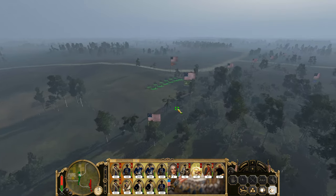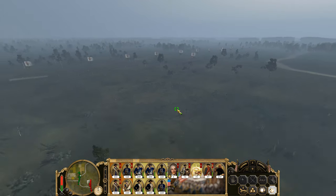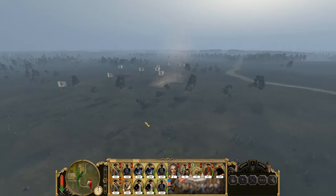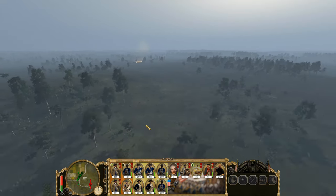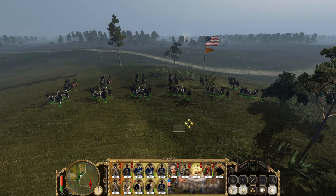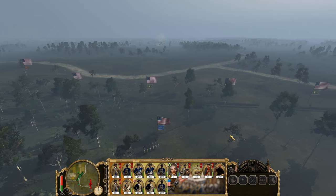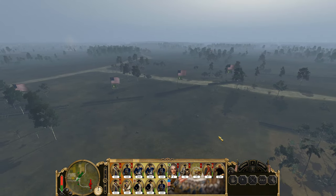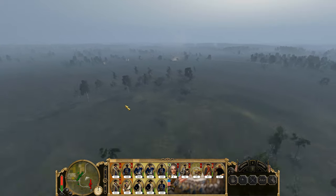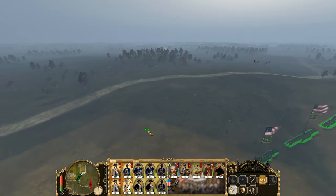Looks like they are coming in way down over here. I don't understand why they're not attacking. I mean obviously they are attacking, but they're just standing there. Not really much happening. They usually attack. Maybe I can try to force them.